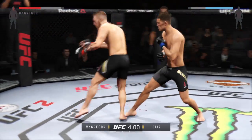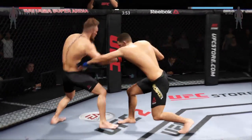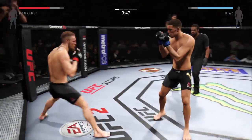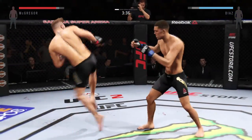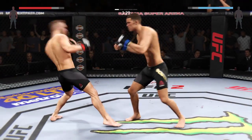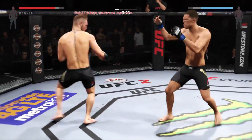He is swinging for the fences, and he counters with a straight left. Big shot. Beautiful body shot there, too. Big straight punch. He connects with the head kick. Big body kick.